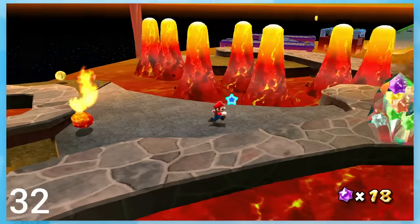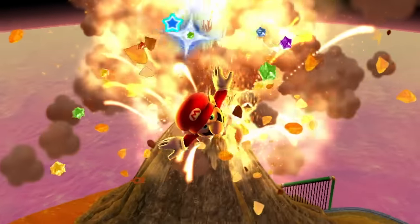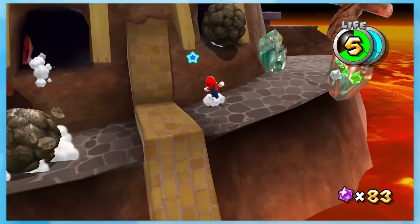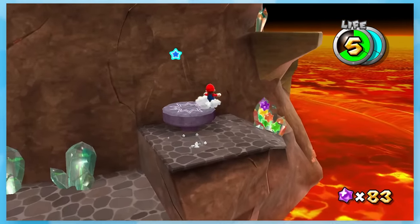32: The Sinking Lava Spire. You're jumping near a bunch of lava, and it's got this badass shot of Mario flying towards the camera while the volcano explodes. The hardest part is the end, since you need to climb up the spire quickly or you'll get burned to smithereens.